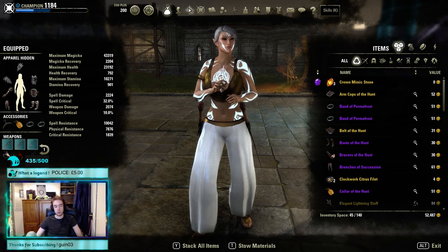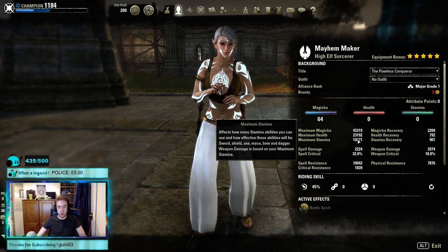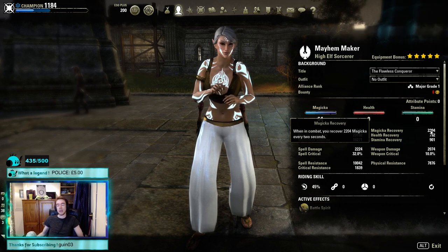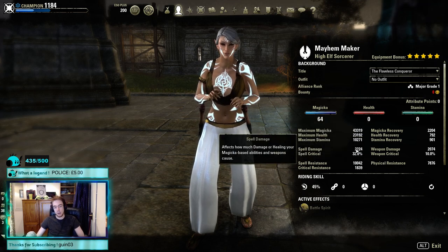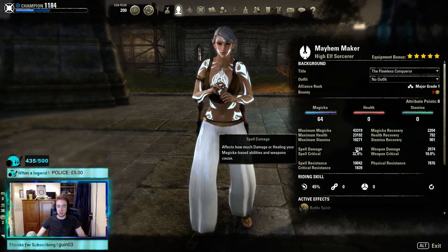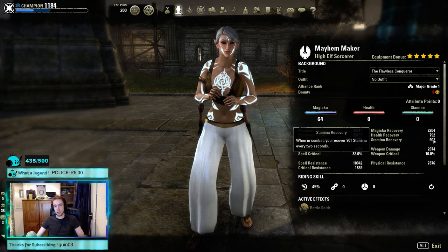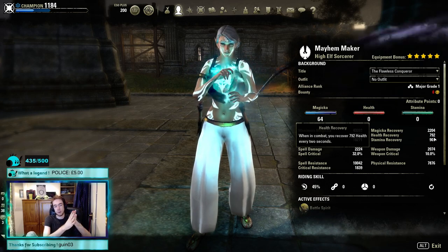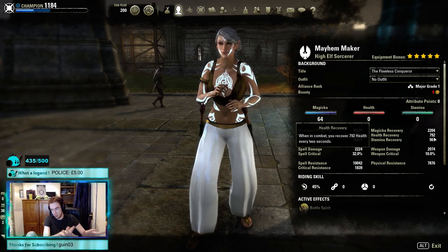Stats: we are at 43.3k Magicka, 23k Health, and 10.3k Stamina with 2.2k Magicka Recovery. We've got a Reduced Cost glyph and seven light armor giving another 8% reduced cost, and we have 2.2k Spell Damage. Nothing too insane, but realize how much Overload weighs into this and how well your stats scale with the pets. Stamina Recovery is 901 — that's why we run that glyph. It's enough to deal with the low Stamina. I've never had a problem, and you can even roll dodge once or twice per weave.